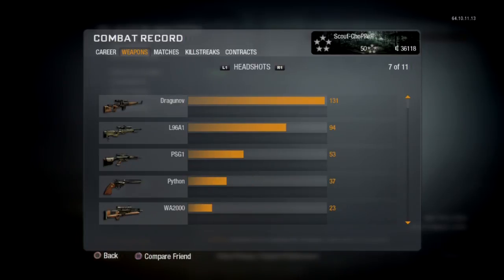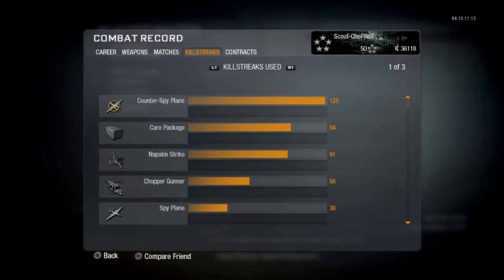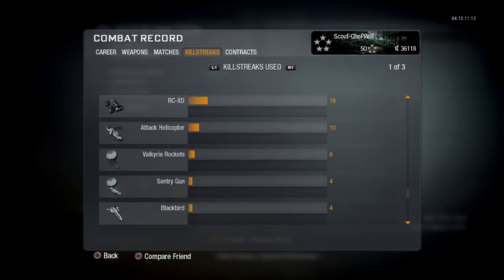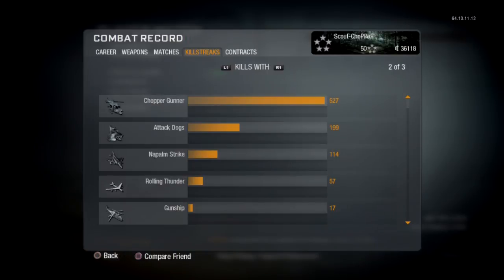Most kills with the L96A1, the Arctic Warfare weapon, which is pretty nice. And most deaths with the 44 Magnum, something like that. And you guys can see, opting for the low killstreaks, they bring about the most success. We'll get onto that in maybe episode 3, I'm not too sure yet. But I'm definitely making my new Behind the Scope, of course, and it will be good.